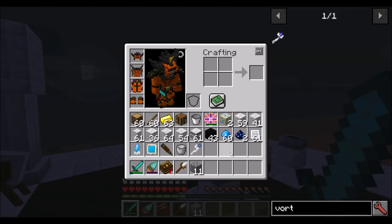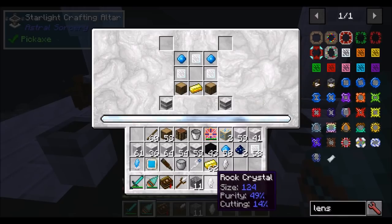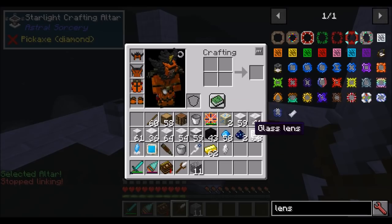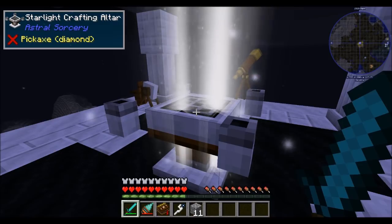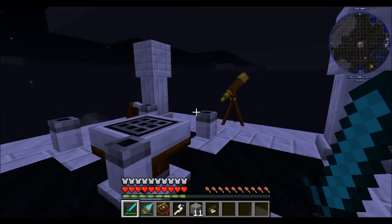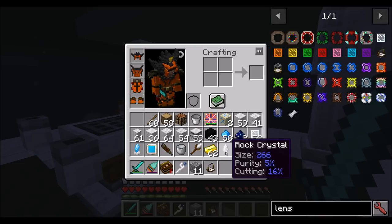One thing to make clear is how those rock crystal stats affect things in the mod when you use them to craft. As a brief demonstration: a rock crystal with size 266, purity 5, cutting 16, compared to another with a different smaller size, more purity, and slightly different cutting. These attributes affect the results of the item we're going to get - basically the better the stats, the better the lens. Some things that can affect the lens are energy loss across distance or certain attributes within the lens. Your best bet for a really good lens is to have a really good rock crystal.